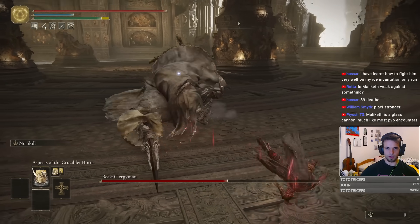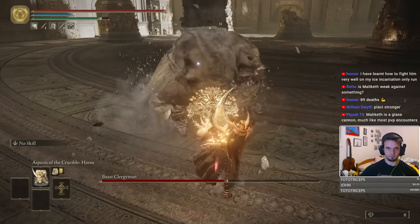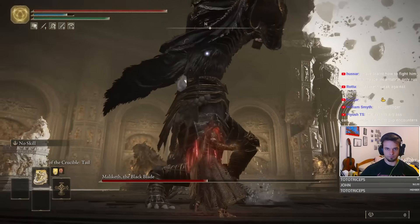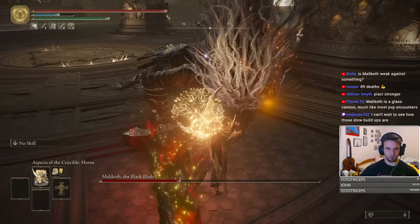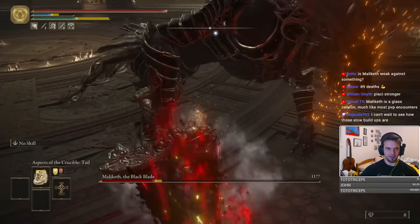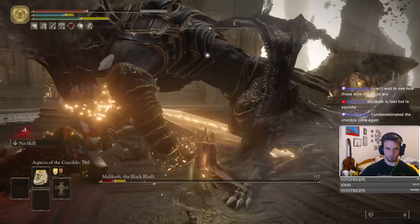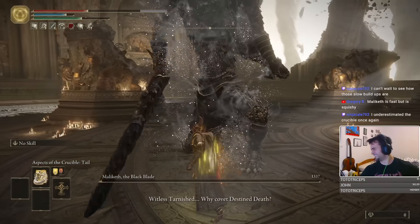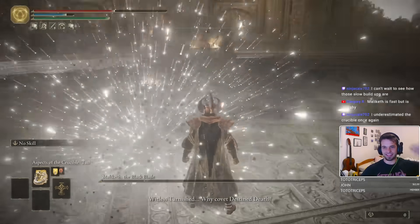Maliketh — don't attack! I knew that would stagger. I knew it. You should get staggered here. Get tailed, Maliketh. My tail is better than yours.